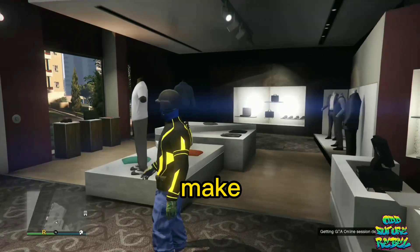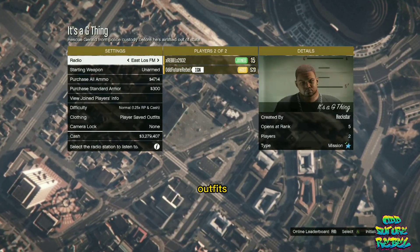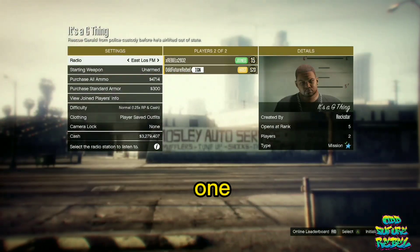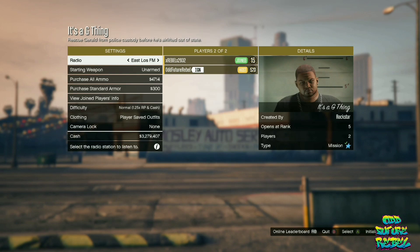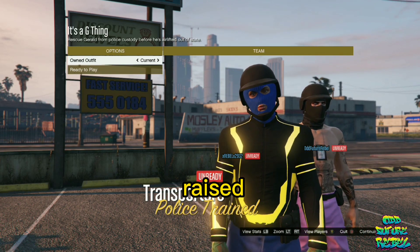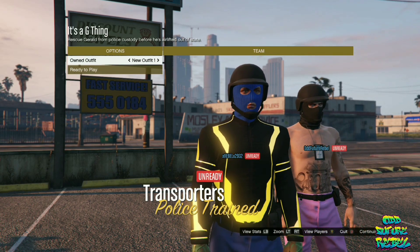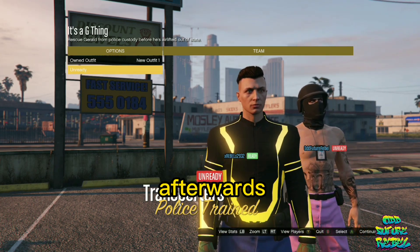This part is important — set the Player Clothing to Player Saved Outfits. Invite at least one person to help you. Once they join, go to Confirm Settings, then Submission. You should see a second job menu. On Owned Outfit, click one to the right, and make sure both of you ready up.